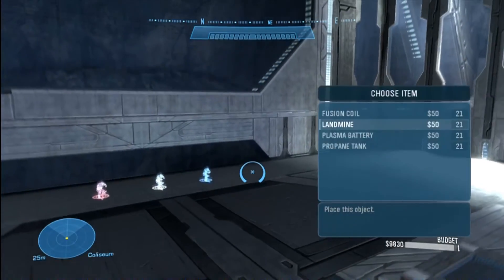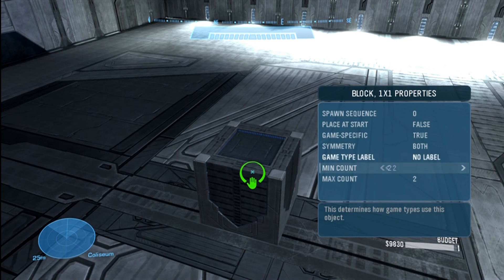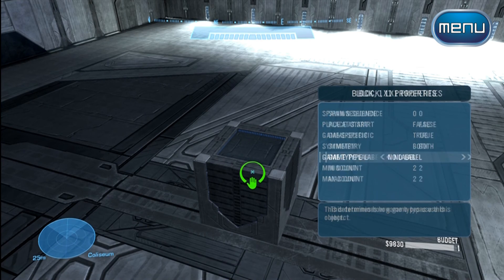Those are the menus in a little more detail. I hope that helped. I'll explain spawn sequence, game type labels, and all that when I start doing maps that require it — the game-type-specific maps. I'll be making another video very soon about spawning. If you wish to see my other tutorials, click the menu button, then click basic tutorials. This is gamertag your willy signing off.